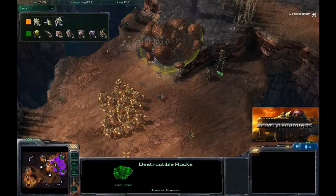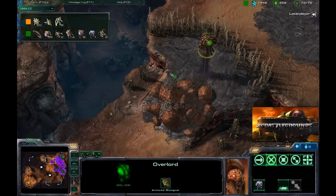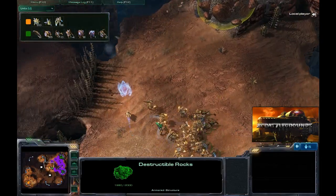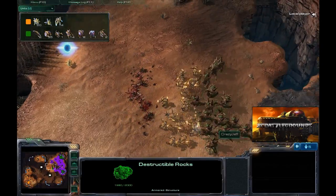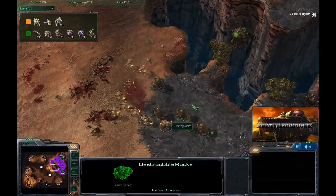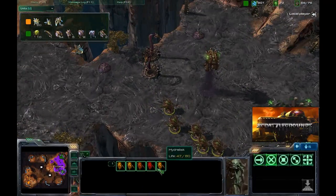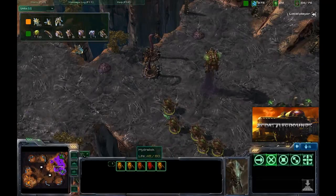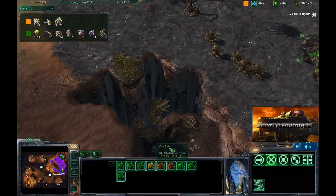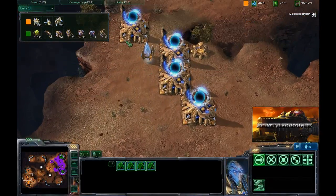The zealots are moving around. An overlord is spewing creep right at this entrance. It looks like he's going to try to get up a proxy pylon, and these zealots are blasting through those zerglings — moving up to take on the hydras. You can see how strong these zealots are against hydras with that charge ability; they can get a super quick surround on the hydra line and force those hydras to retreat. Most of the hydras are at half health or less, so he should move in relatively quickly — he does have the unit advantage.